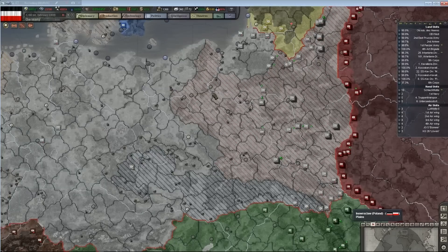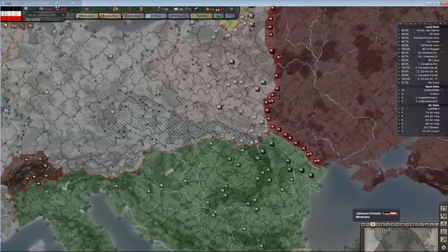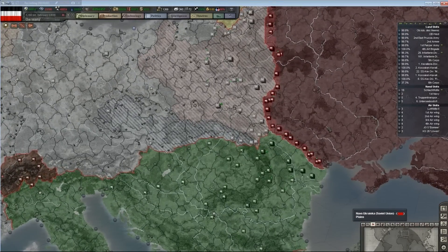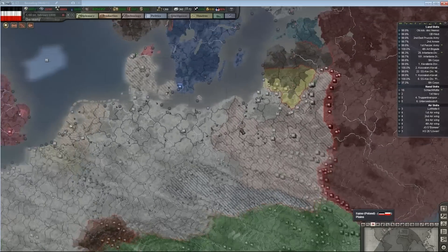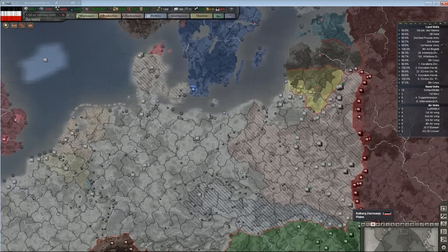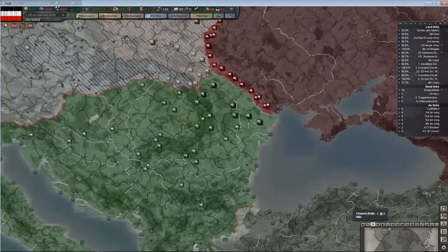Hello everybody, and welcome back to Benjamin Magnus and Bundesver Bob play Hearts of Iron 3. We left off last episode with Bob having overrun Romania and us stacking the Soviet border. No ugly yellow lines in Romania, because Romania decided to stand alone — because they're pussies.